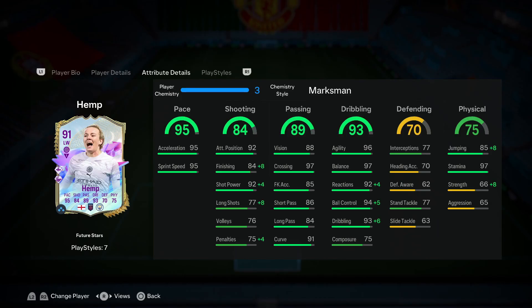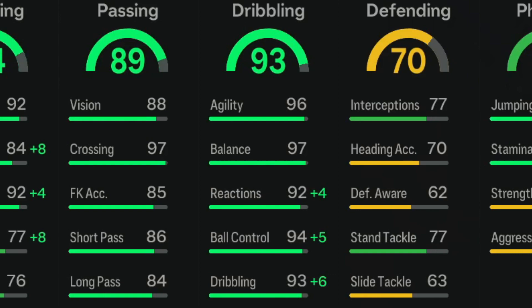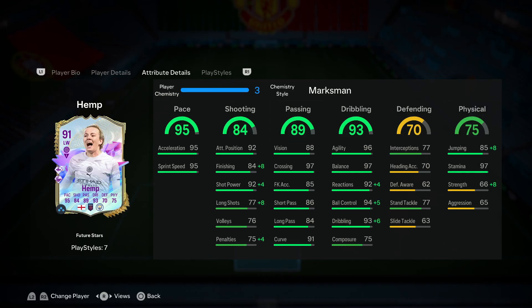When we dive into her in-game stats it's pretty clear that this card's strength is definitely going to be her dribbling and her pace. Looking at base stats, she's got 96 agility, 97 balance, and 94 ball control, 93 dribbling. Combined with her five-foot-five height, we already know how responsive she's going to feel on the ball.